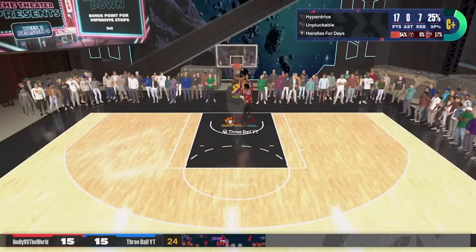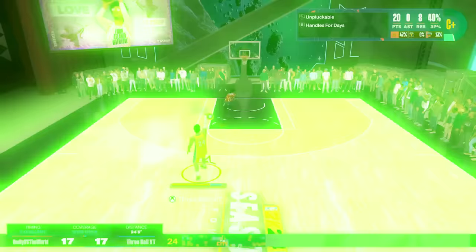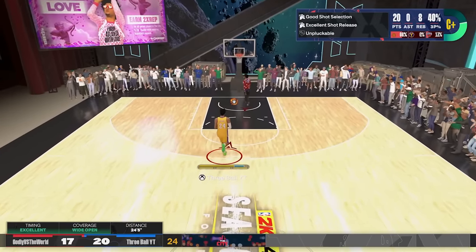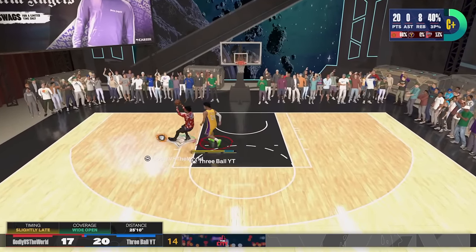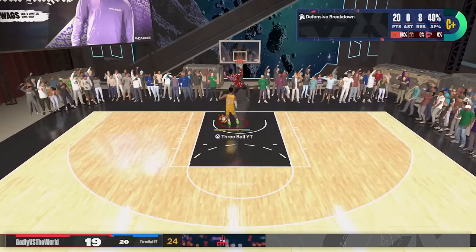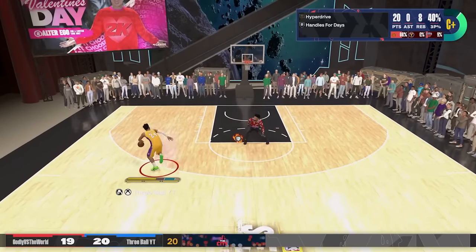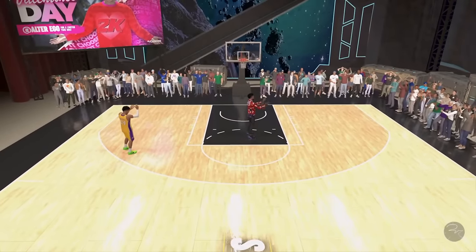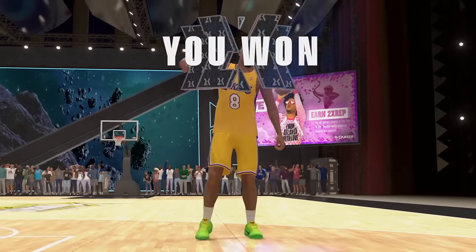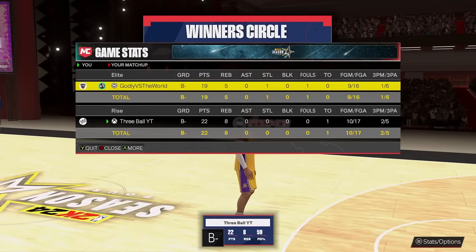We're going to do a little crossover and dunk it. He's leaving me open. I can shoot on this build! Where's Shaqobi? We have no perimeter defense and he's missing his shots. I just realized we have a mid-range rating — let me pull that, bro. I'm a sniper in the mid-range. I forgot we had that Kobe Bryant mid-range ability. Our first game was kind of intense, but we played pretty decent — 10 for 17.